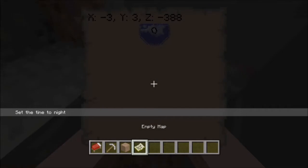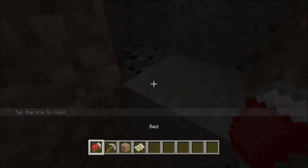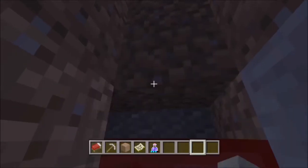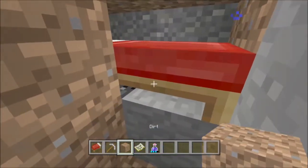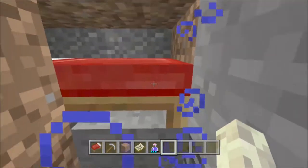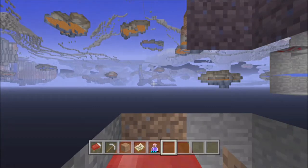As you guys can see, I am at Y3, which is literally right above bedrock. Then you just place the bed so that there are two blocks above it. I'll get some night vision because I know it's probably pretty dark for you guys. Now that you have this, you just simply get in the bed — and you get the new x-ray glitch.